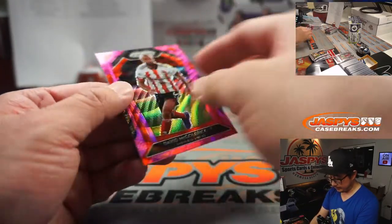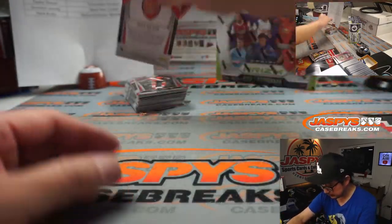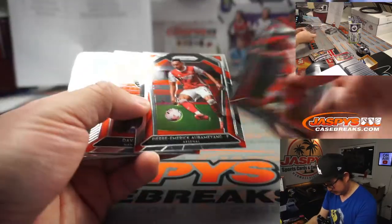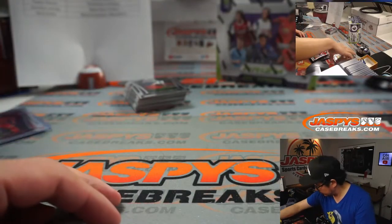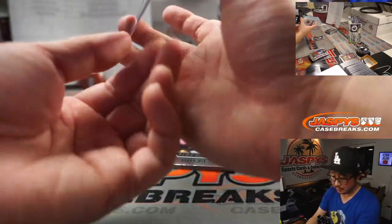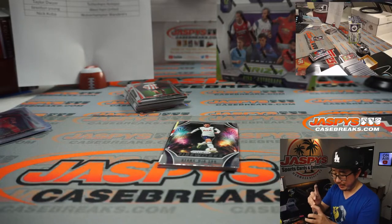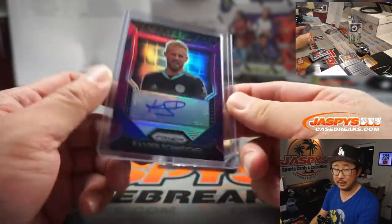David McGoldrick. Pink Wave. And Southampton is Taylor. Reese Nelson to 149, Arsenal. There's Obama Yang. And there's the auto — the autograph's going to be Kasper Schmeichel, Robert with Leicester City. Nice. Of course, his dad, famous keeper as well, Peter Schmeichel. 69 out of 99.